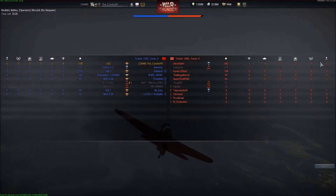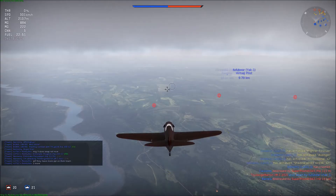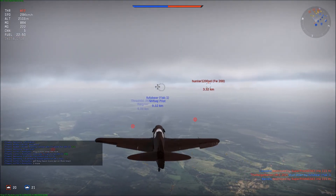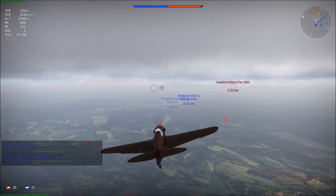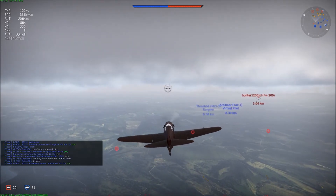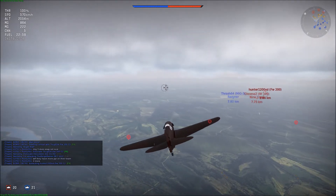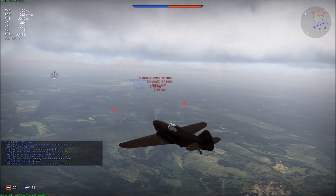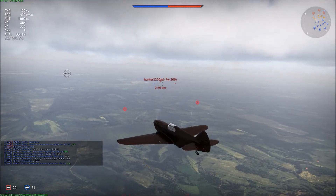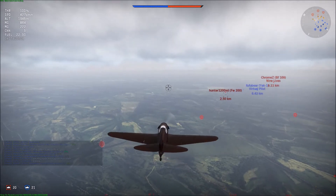Oh, they have a lot of people left — we are responsible for one kill so far. There's another FW-200, speak of the devil. As you can see, this is a very good bomber hunter because it has the 23mm, but it is also a very good ground pounder — the 12.7s are very effective at taking out ground units.